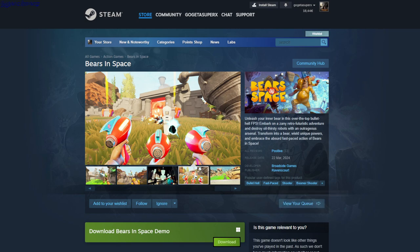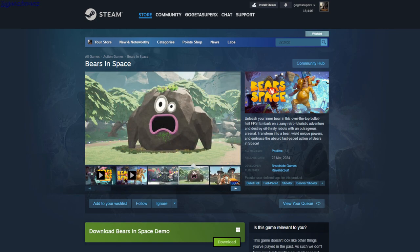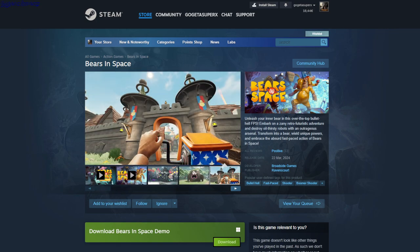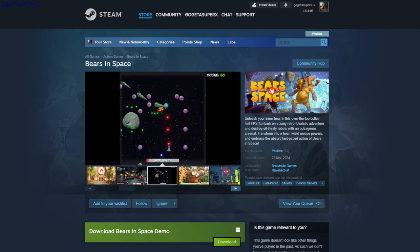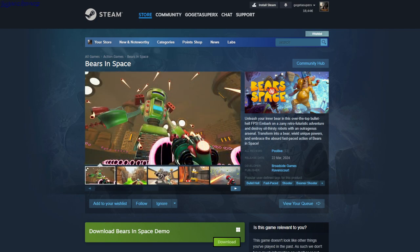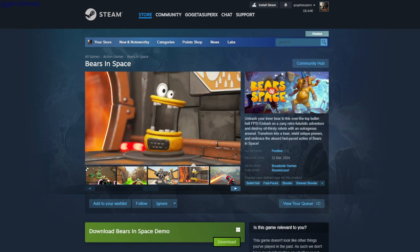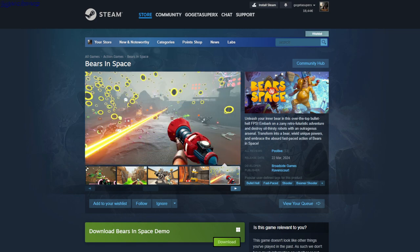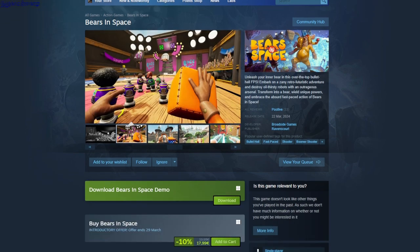Bears in Space. Bullet hell, fast-paced shooter, boomer shooter. It's exactly as it says — fast-paced with lots of bullets and lots of enemies. You need to kill all the robots, and there are also mini-games here and there, for example a basketball game where you play with a group of robots against other robots, and there are probably bosses later on.